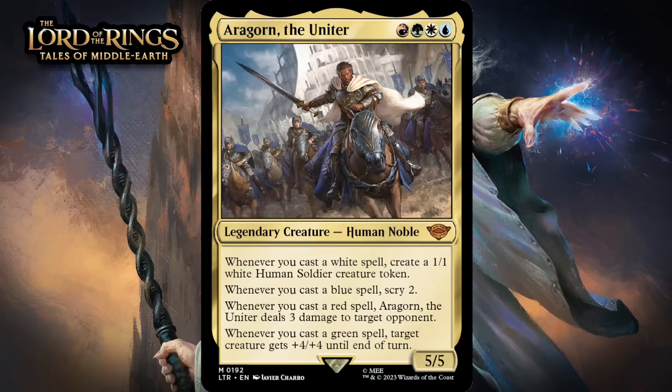Next, there's Aragorn the Uniter. For one red, one green, one white, and one blue, you get a 5/5 legendary human noble at Mythic Rare. Whenever you cast a white spell, you make a 1/1 white human creature token. Whenever you cast a blue spell, you scry 2. Whenever you cast a red spell, Aragorn does 3 damage to target opponent. And whenever you cast a green spell, target creature gets +4/+4 until end of turn.